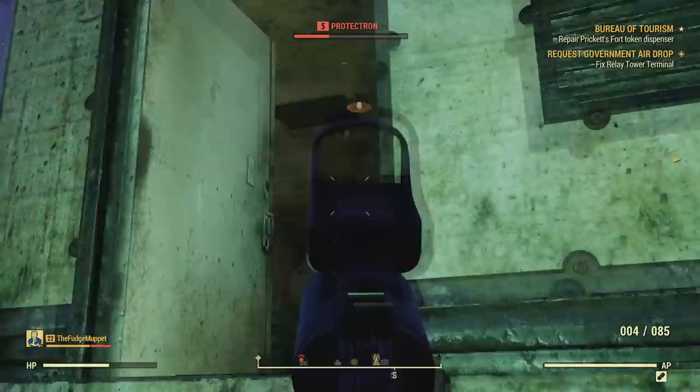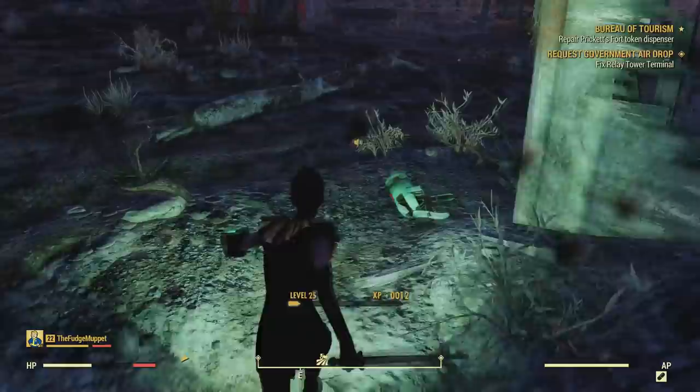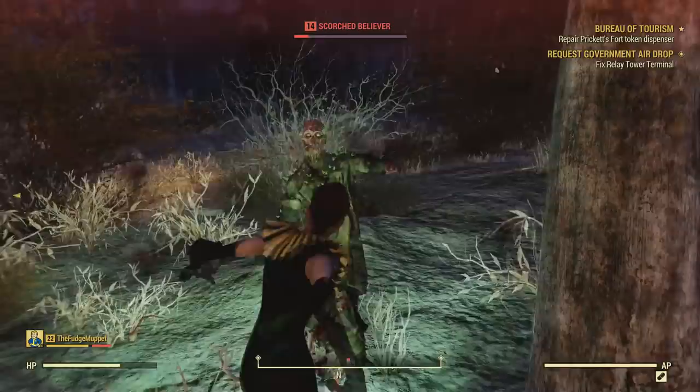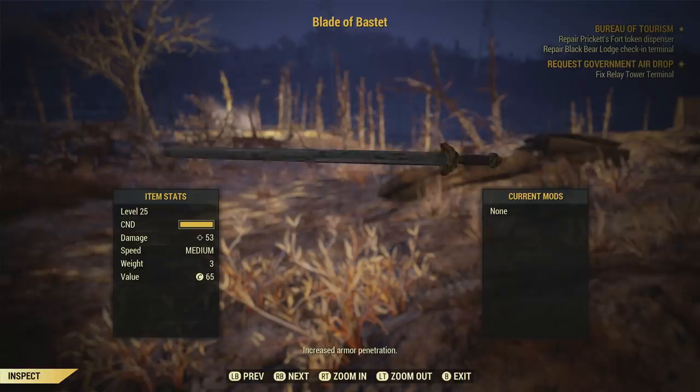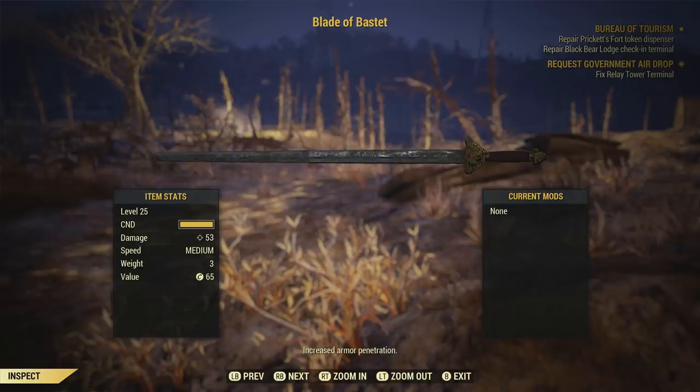As is the Blade of Bastet, which you'll also have to be level 25 to use. Many of these items require you to be level 25, but you can easily do the quest at level 20 or around that, depending on how you play. On Scott's character, with 5 strength and no melee perk cards, this Chinese officer's sword did 53 damage. It has a weight of 3, a value of 65, and swings with medium speed. The special effect is that it delivers increased armor penetration, so if you're a melee character, this is useful for any enemies with high resistances — of which there are plenty. Personally, I'd love to shove this through a Rad Scorpion's head.